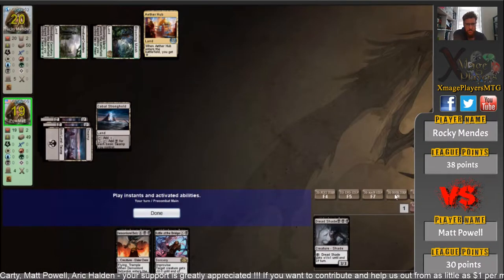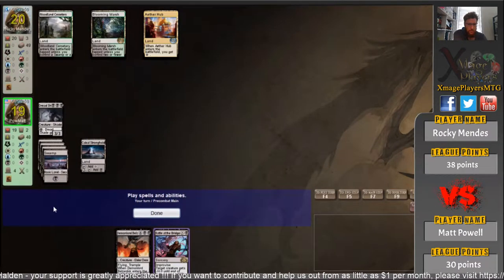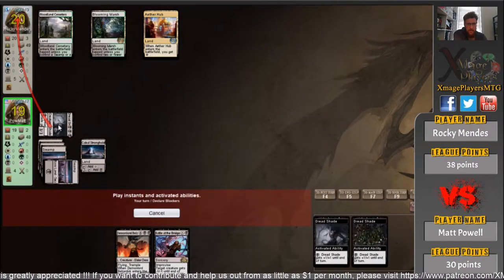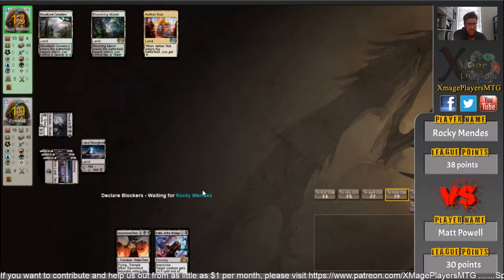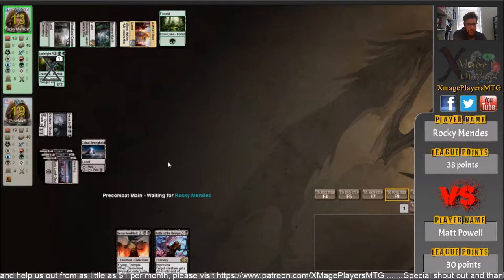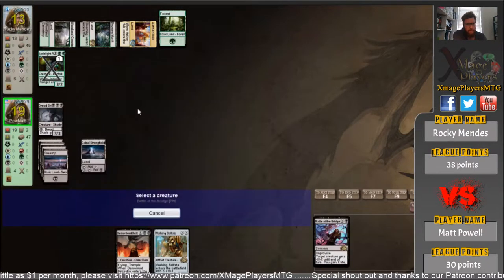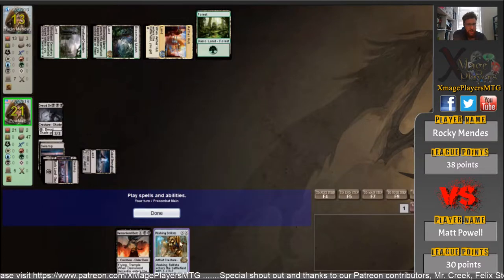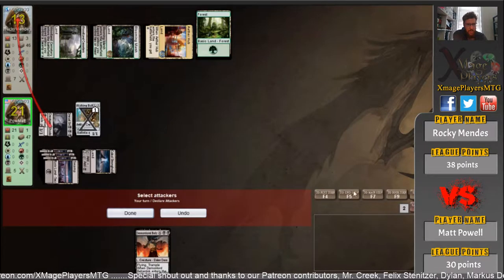Here comes Dreadshade — this is the match winner if it's not answered. You can see a sorcery and a creature, so he's in the business of pumping this thing up. Straight away that's what he does — it becomes a 7/7, a two-turn clock. Jade Light Ranger is going to find him some cards, but he's only found one. That makes it a 3/2, so he's going to be able to remove it with Battle at the Bridge. He's tapped wrong — wait, what's he doing?